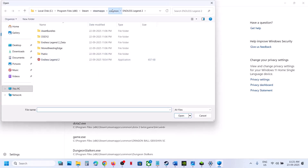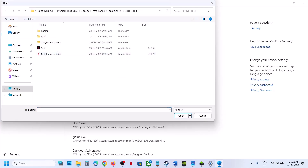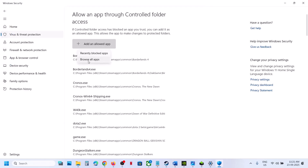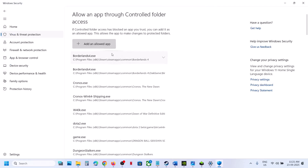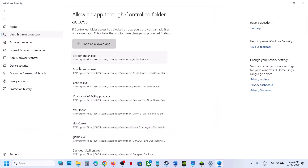Go to the game installation folder, open the game folder, select the game exe file, and add all the exe files. Open the Binaries > Win64 folder and add those exe files as well. Check if there are any more exe files and add them all.